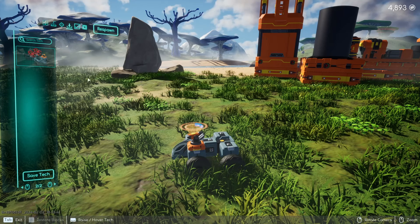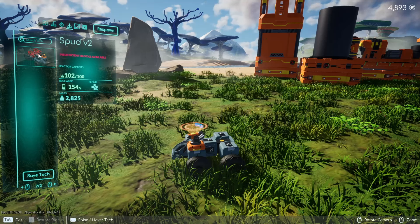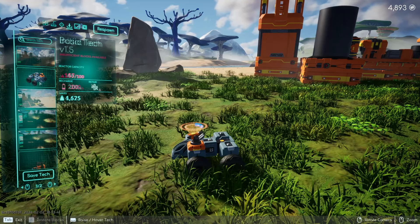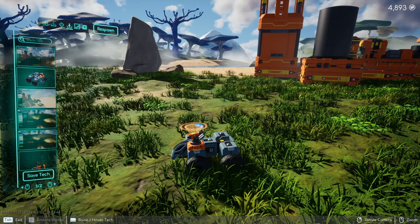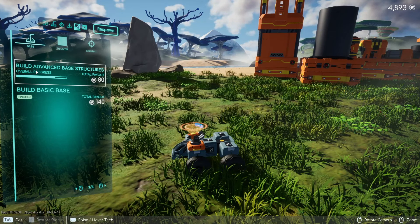Tech Snapshots — if we look right here, this is the way you save techs that you want to swap in and out of. I've created one prior to this, but as you can see, I have insufficient blocks available to craft this tech. This is where you save your techs and can respawn them in as different techs.